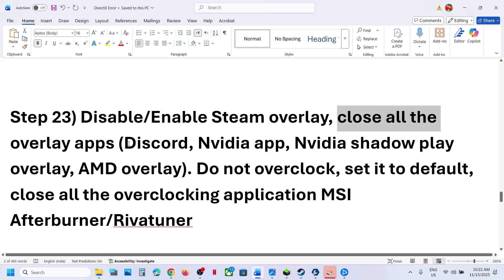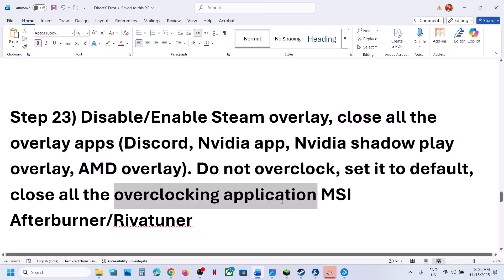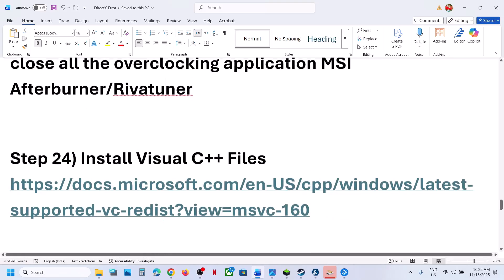Close other overlay applications. If you have Discord running, go to Discord settings and turn off the overlay. If you have the Nvidia app running, go to Nvidia app settings and turn off the overlay. Close all kinds of overlay applications. Also do not overclock — set to default and close overclocking applications like MSI Afterburner.